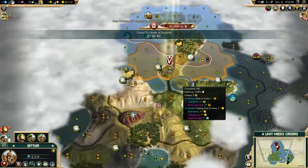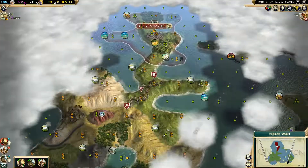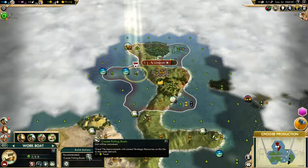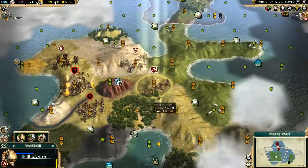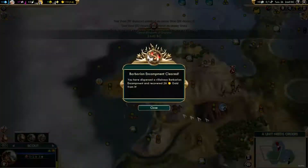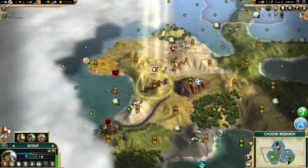Since it's next to a mountain, it's eligible for building an Observatory, which gives you plus 50% science — a huge jump if you want to go for a science victory. But in this case we're going for a domination victory since it's a dual map, and pretty much it's going to be a free win. At this point I'm just so far ahead in pretty much every single category.